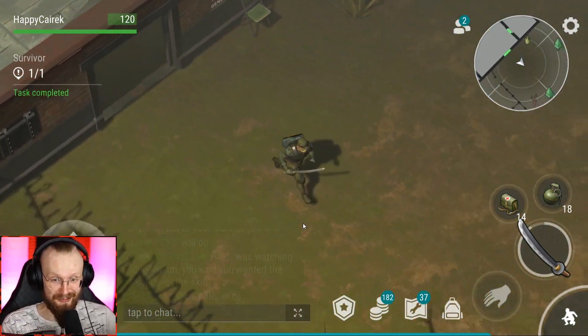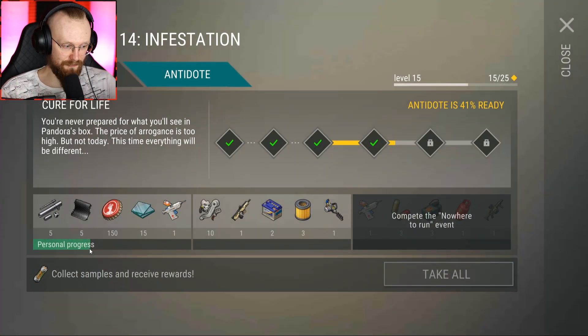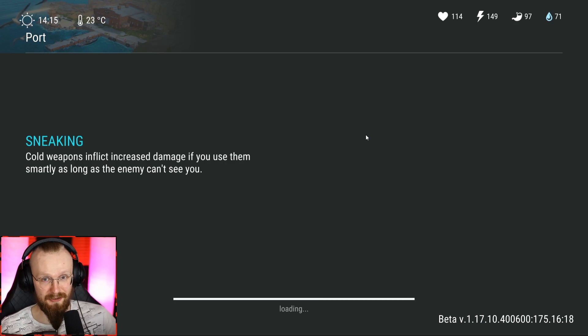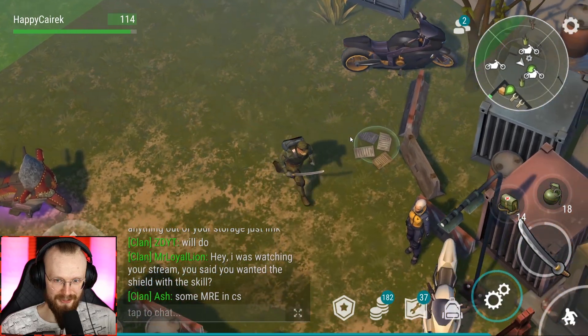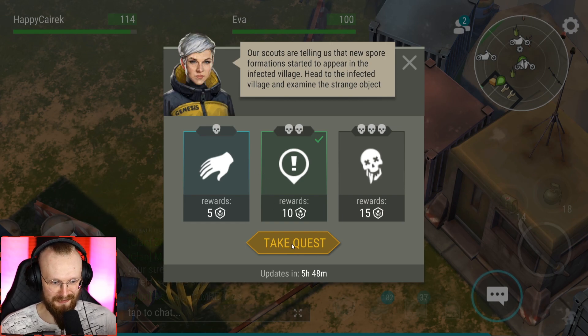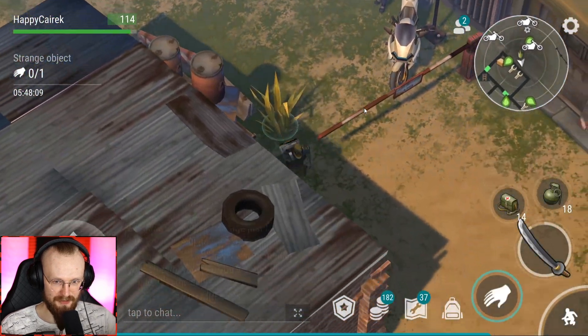Look at this - we're already past the first S letter on the progress bar. Just keep killing those zombies and you'll keep getting more and more points. I wish it would show us in numbers how many zombies we have to kill rather than just a bar, but I guess that's better than nothing. I'm back at the port location. Let's go to the village now - we're going to get five points toward the season pass, but five points is better than zero.